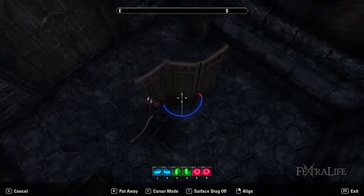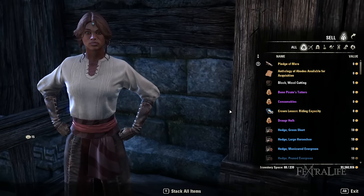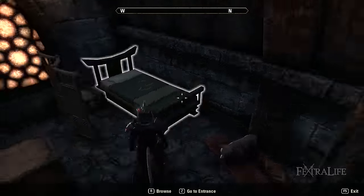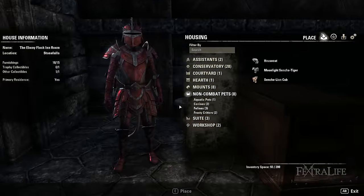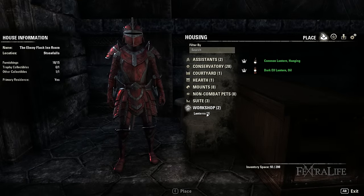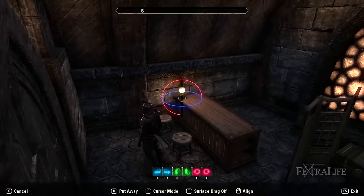In addition to furnishing items, you can also place assistants, mounts, non-combat pets, and a new category of furnishing collectibles called trophies that includes undaunted busts inside your home. There are separate limits for furnishings, furnishing collectibles, and other collectibles such as pets or mounts.